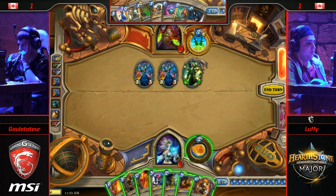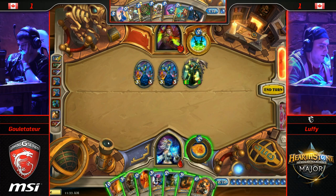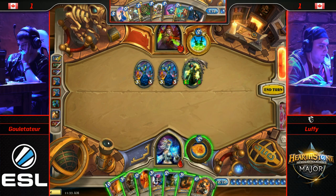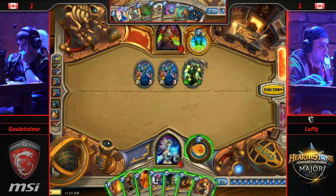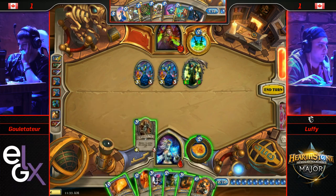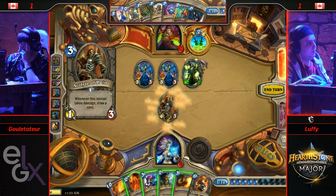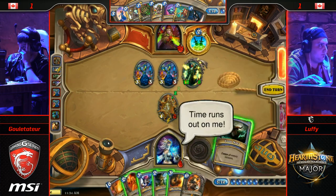Is removal an option? Could he freeze the Edwin? Then Ice Barrier — now the problem is if Luffy's been paying attention to the cards. There's a Cold Blood. He's got to know there's a Cold Blood — two Cold Bloods seems like it's standard for these builds. He would die. But he hasn't seen South Sea Deckhand or Faceless Manipulator. It's very hard to think about those things in these tense situations. But if you have clarity of mind, you know your opponent almost certainly has another Deadly Poison, another Backstab, another Cold Blood, and another Sap.